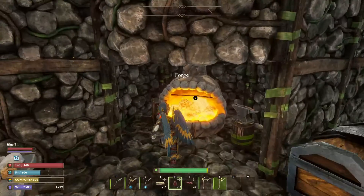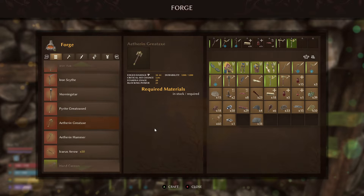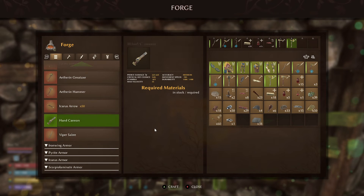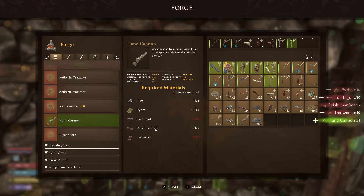For the scorpion tree you're going to need one blood sack, one frog flesh, one petal, and one seed oil. Once you've handed the tree over to Granger he'll then give you the recipe for the hand cannon and the iron ammo. You need two pieces of flint, 10 pieces of pyrite, 10 iron ingots, five reishi leather, and 10 pieces of ironwood.